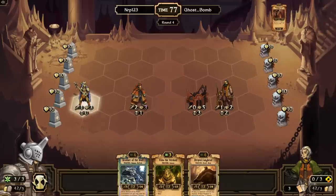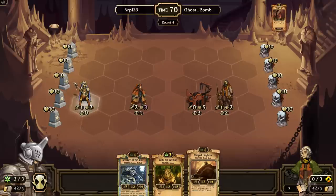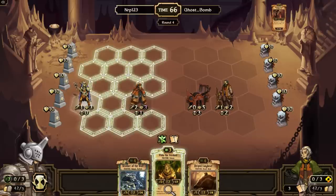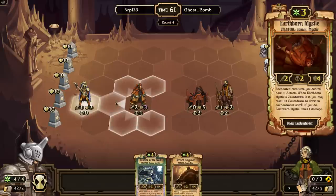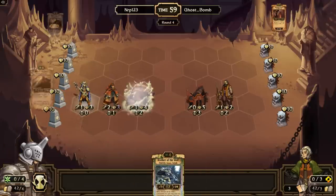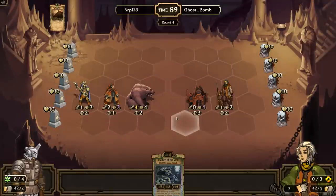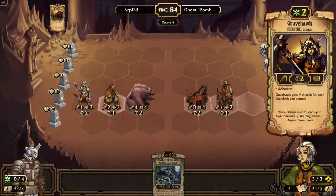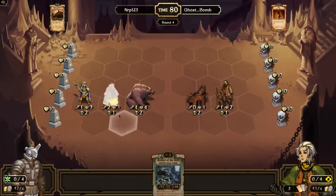I'll sacrifice Builda the Burden and play the Fang Bear — I like the Fang Bear slightly more. I'll put a fourth unit in front. Unfortunately no enchantment, but we could see a burn on Earthborn Mystic or Gravehawk here. The Earthborn Mystic is a bigger burn target right now — and yes it is burned. That kind of sucks, but Ghost Bomb gets a little card advantage by drawing a card while destroying my creature.